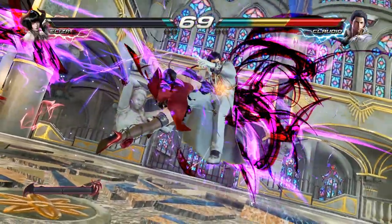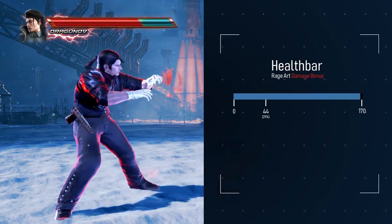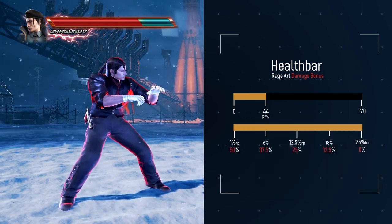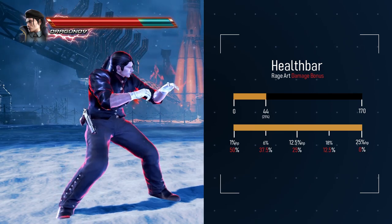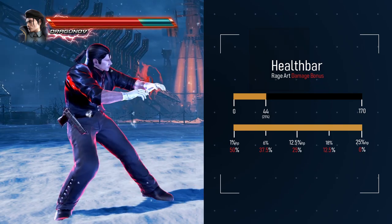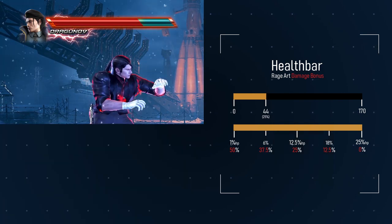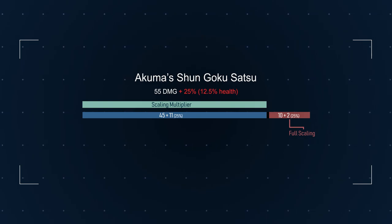Now that we've covered how the damage is split in rage arts, there is still one thing left to talk about: how does the damage bonus rage arts get from having lower health apply? Rage is entered upon dropping to 44 health points, which is 25% of a health bar. From this point, each percentage of health that is lost adds 2% of damage to the rage art. So at 25% health, the rage art gets a 0% damage bonus; at 12.5% health, it gets a 25% bonus; and at 1% health or 1 HP, it gets a 50% bonus. That bonus applies to each damage chunk individually, before the counter hit bonus or scaling multiplier can apply.